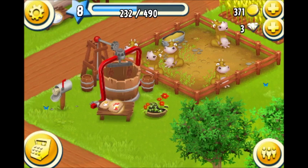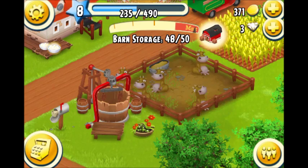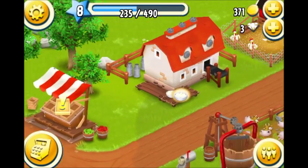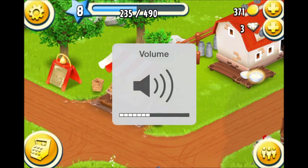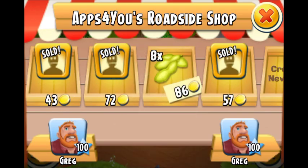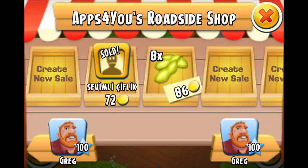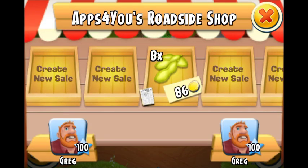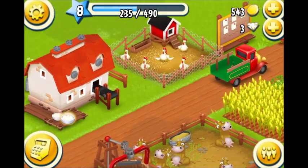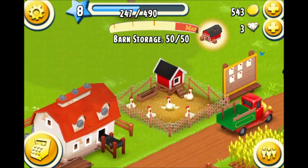First of all, let's collect the animal feed from here and look at the roadside shop. My items are found — let's make an advertisement, create idol titles, and collect some cream and eggs from here.